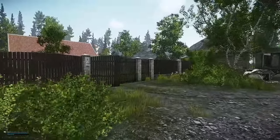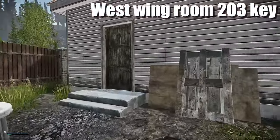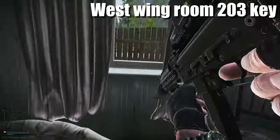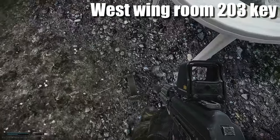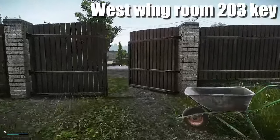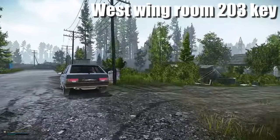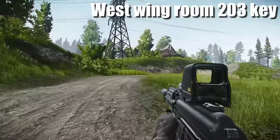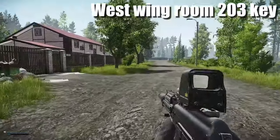Now what we're going to do is enter this fence on the left hand side opposite the tank - inside here spawns the West Side 203. It spawns on top of this chair right there. Inside room 203 is very good for medical items - there is a lot of medical spawns inside there as well as a red key card spawn. That is definitely a key you should be checking as soon as possible because if you find a red key card you are pretty sorted.